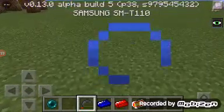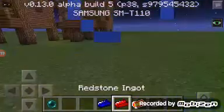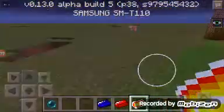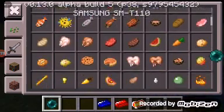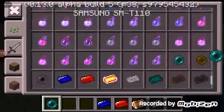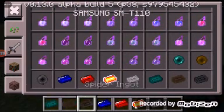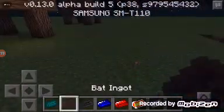Next up we got the lapis ingot, the red scone ingot, the lava ingot, the gunpowder ingot, and a few more. We got the ender ingot, the bat ingot, and the spider ingot.